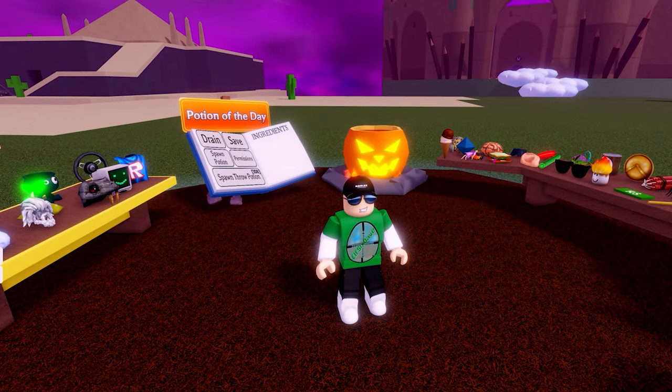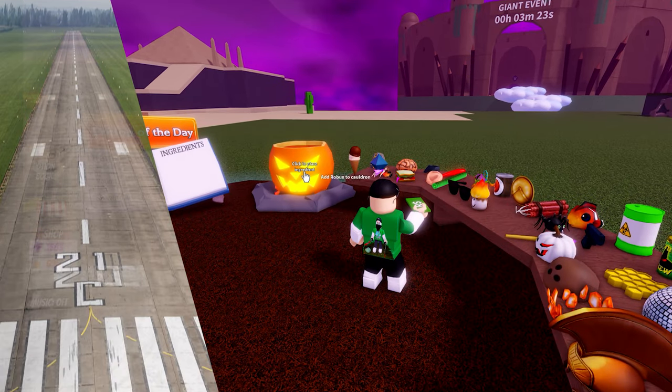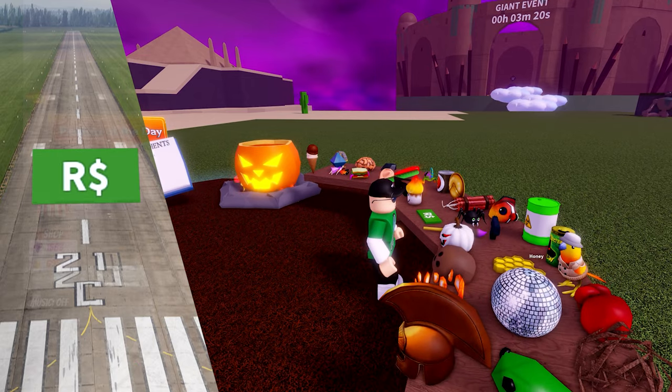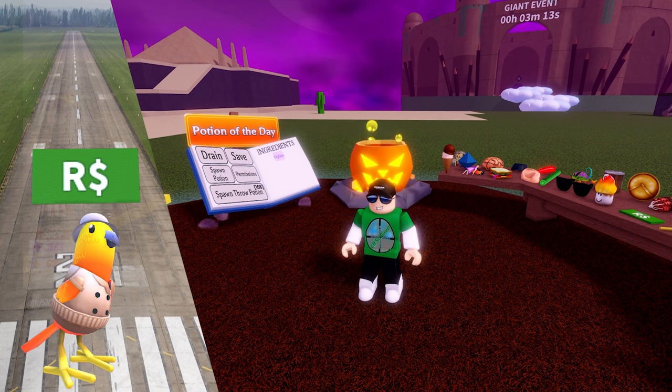We're going to need a runway for these bad boys. First of all, use the bird and robux. This turns you into a flying robux. It's easy to do and is quite nippy. This is one of the first ones you can make, because of the ingredients.